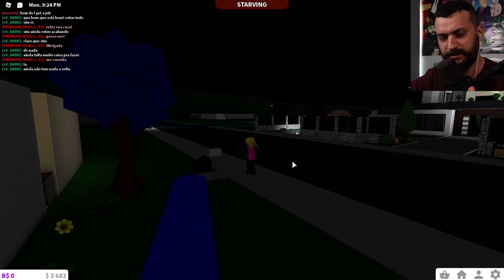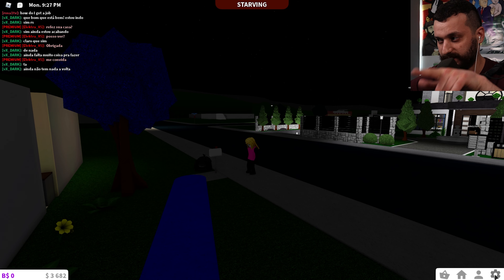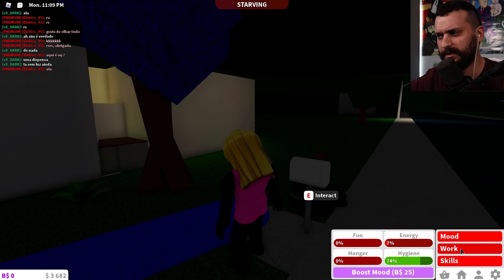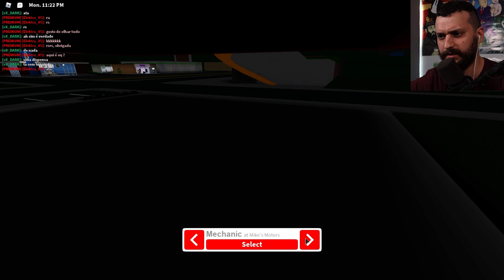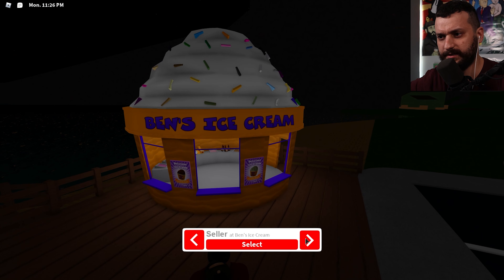Quick preview: to get a job in Blocksberg, click on the person icon, then work, then level one, go to work as cashier. You can select your jobs — hairdresser, mechanic, pizza baker, delivery person, fisherman, seller.